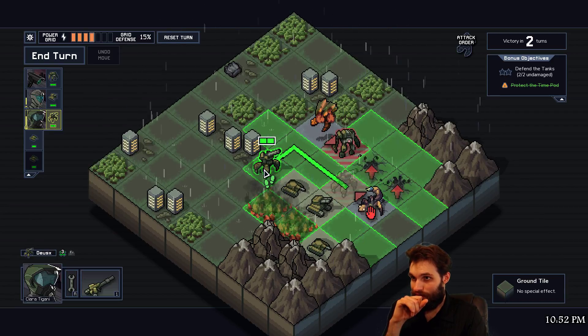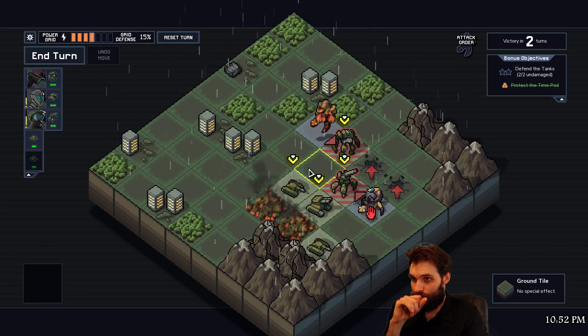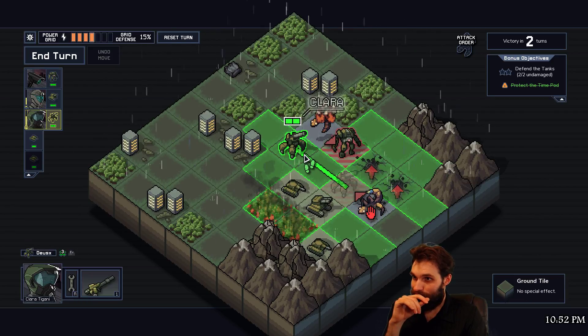You could actually push that guy somewhere. Could even just back up and shoot him for one damage. Oh yeah, we can do two damage to this guy - that's pretty decent.